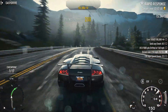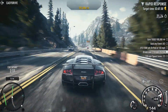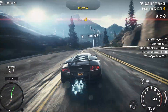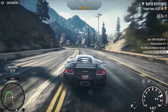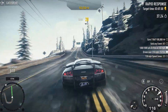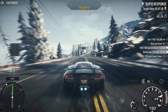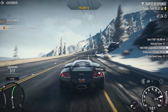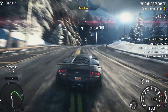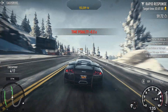This booty is the best booty I've ever seen in a car. That was close. That was close — drifted achievement. Man, we are flying through these. We can get another 130 mile per hour speed zone. Oops. Got a penalty there. That's not good.